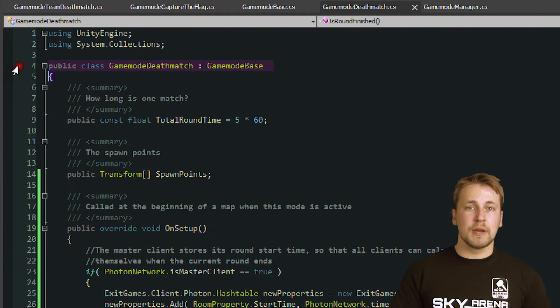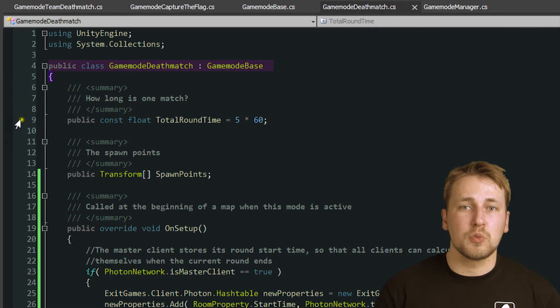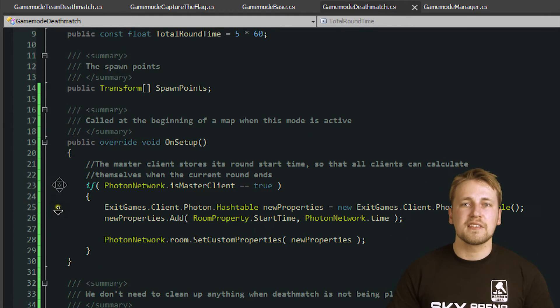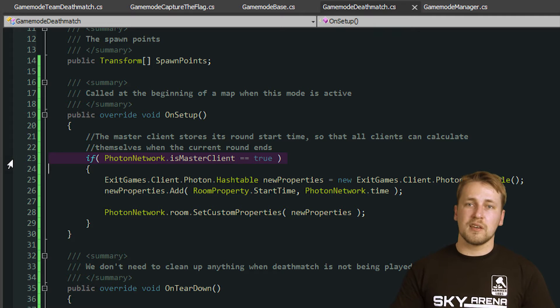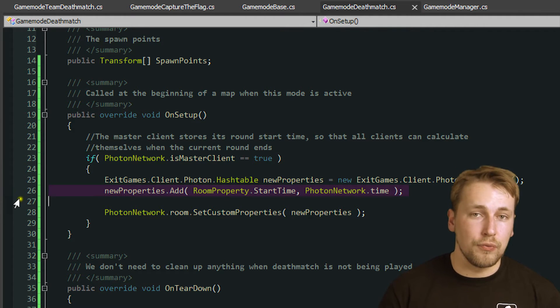Deathmatch only requires us to keep track of the time and how many kills each player has. We'll handle both of those with custom properties, but there are two different kinds. To synchronize the round time, we instruct the master client to store PhotonNetwork.time in the room's custom properties as soon as the game is started, just like we did with the map queue before.